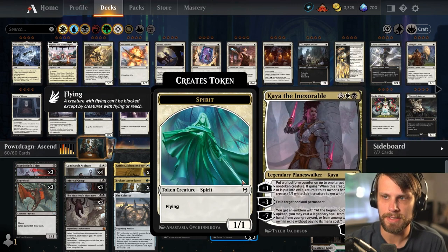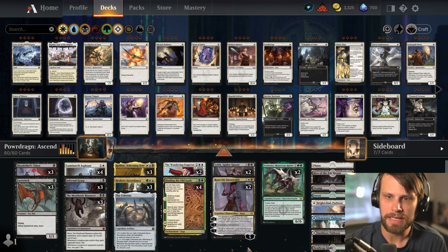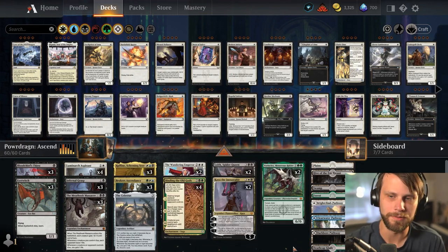Basically, anytime you put a counter on a permanent or player, you instead put twice that many. So for things like Kaya, things like Lolth, even things like Luminarch Aspirant, we're going to be doubling all of those counters, which is hugely beneficial obviously.